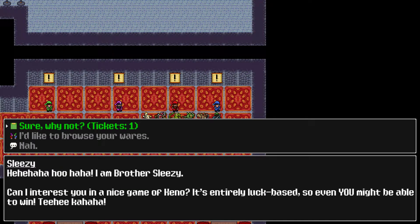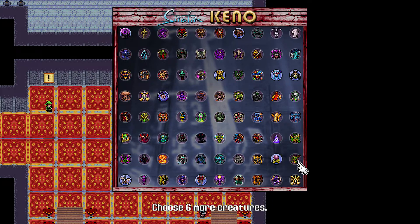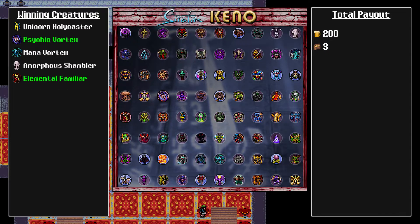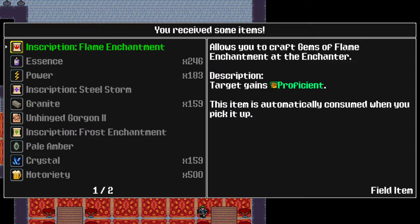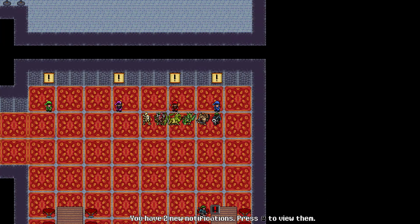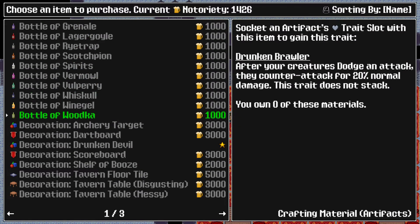I want to get all the achievements but I don't think that's ever going to happen. Let's play some Keno. I think someone calculated the odds of winning and getting all 15 right — they were pretty high, you'd probably have a better chance of winning the actual lottery. I got a flame enchantment. Let me browse the wares here so I can start getting some bottles of these things.